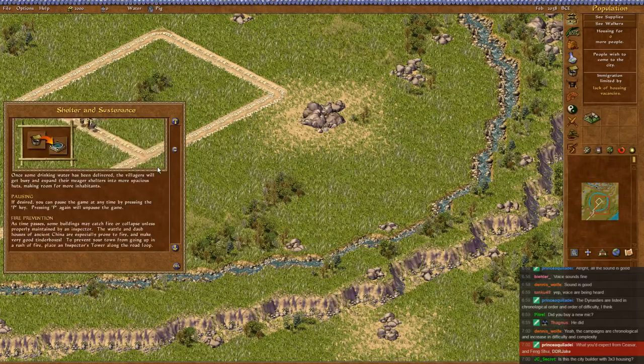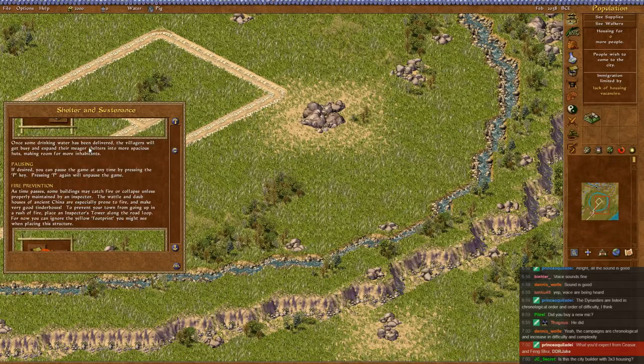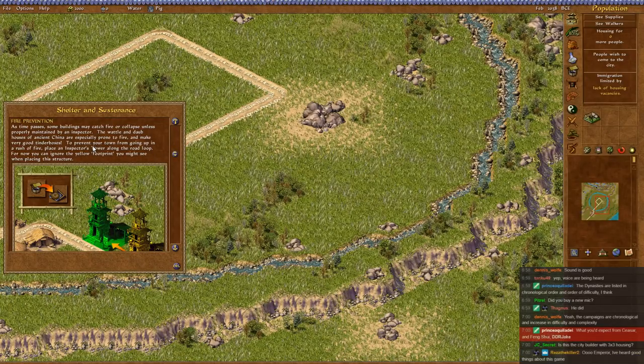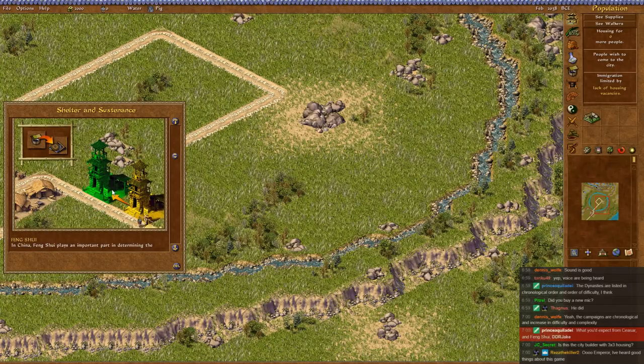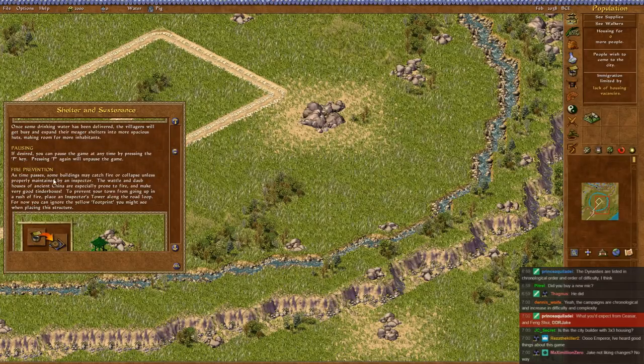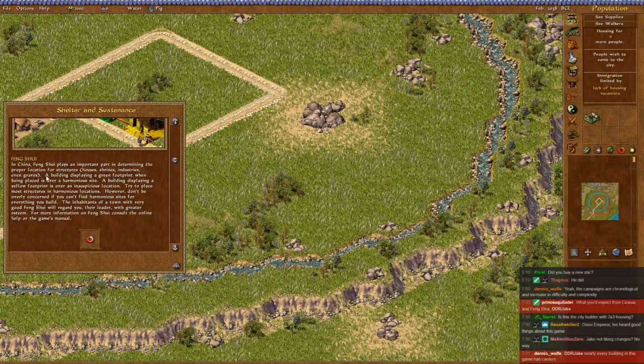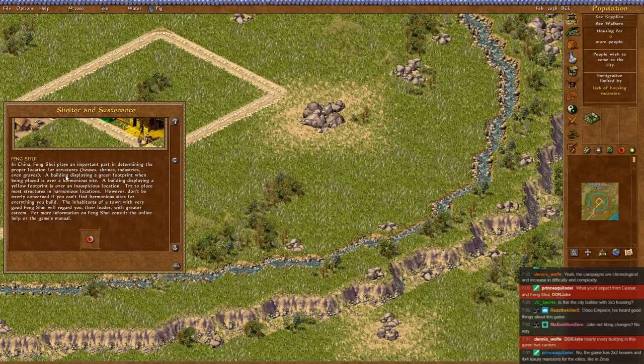Pause by pressing P instead of spacebar. Fire prevention is built with what? These big yellow things? Feng Shui - in China, Feng Shui plays an important part in determining the proper location. Building and displaying a green footprint when being placed means it's over a harmonious site.